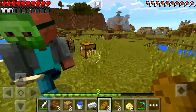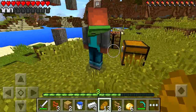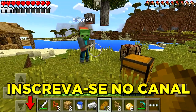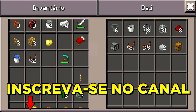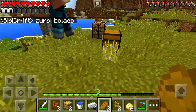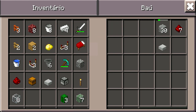Então pessoal, vamos começar a construir a nossa belezura. Os itens que eu separei estão praticamente todos aqui no baú, e o BB Craft vai me ajudar. Mano, por que essa máscara? Por que você escolheu essa skin? Você gosta muito de zumbi? Deixa eu pegar aqui os itens. Eu já tenho alguns repetidores e alguns comparadores.